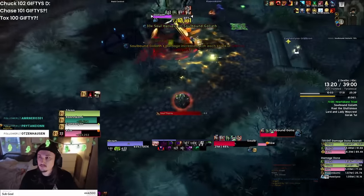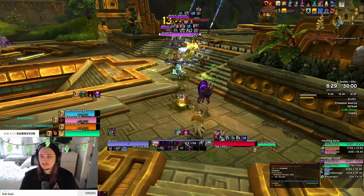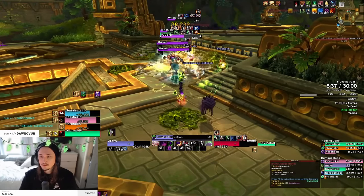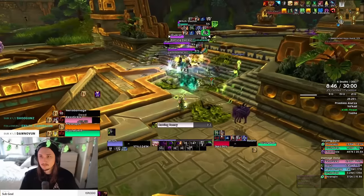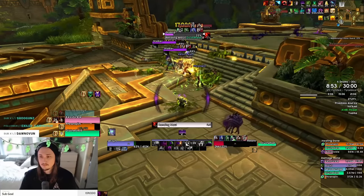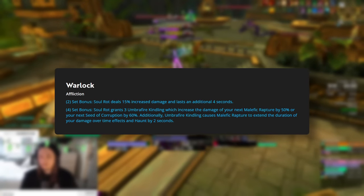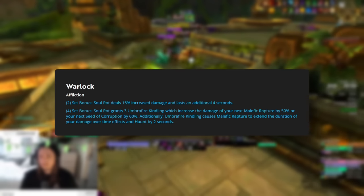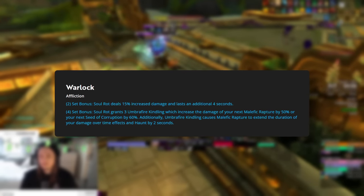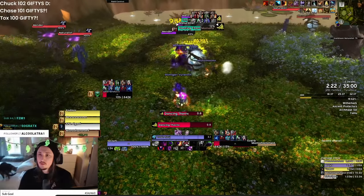This is just a solid quality-of-life change. They also fixed an issue where our tier set only increased the initial damage of Seed of Corruption to the main target instead of all targets. However, there is still an issue where if you're running Sow the Seeds, only the initial seed is buffed by 60%, not the additional two seeds. Hopefully that gets fixed. Our new two-piece is: Soul Rot damage increased by 15% and lasts four additional seconds. Our four-piece is: Soul Rot grants three Umber Fire Kindling, which increase the damage of your next Malefic Rapture by 50% or your next Seed of Corruption by 60%. Additionally, Umber Fire Kindling causes Malefic Rapture to extend your DoT effects and Haunt by two seconds.